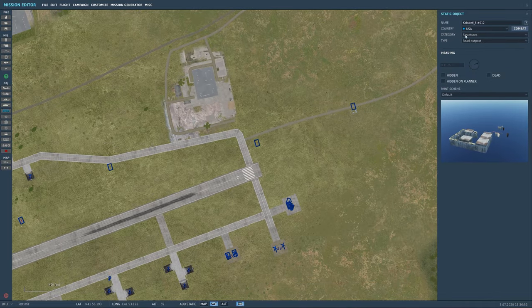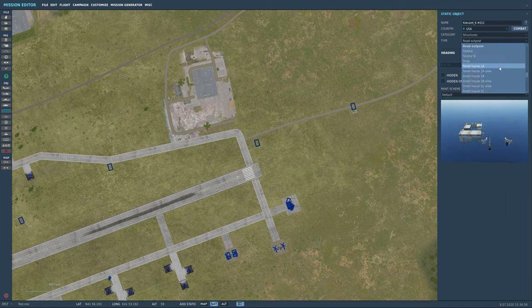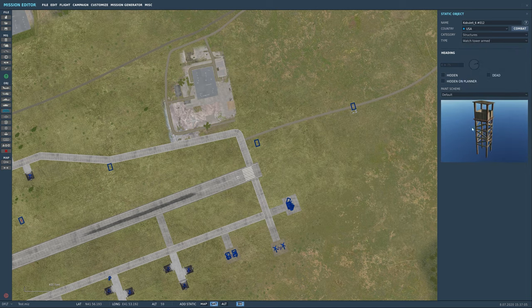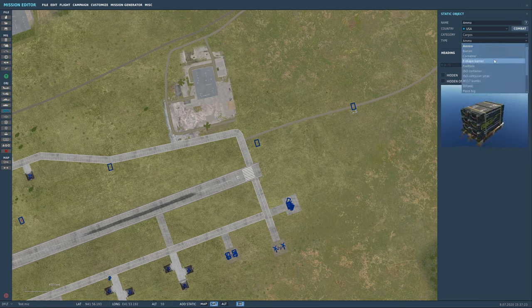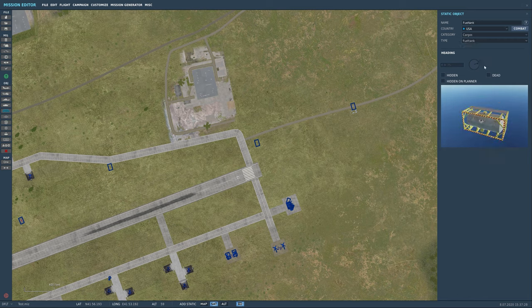Go through the statics menu — you can find all this stuff. In the structures you can see the road outpost. Here's your watchtower, and this one is armed — if anything approaches it actually does shoot, which is odd because there's nobody in it. Go through all the different statics before you start building your mission, before you start laying things down — go through each category and see what's out there. On cargoes you can have barrels, different barriers, and things like that.